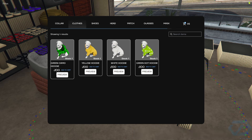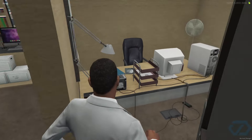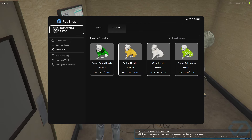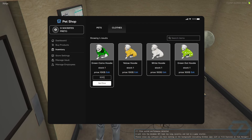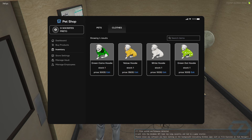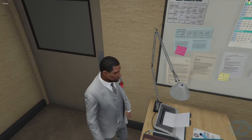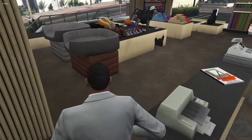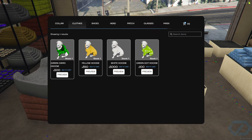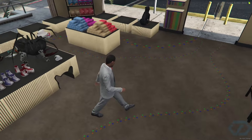You can see all the stock that I have bought and I can change the prices. I'm going to go to Inventory, hit Edit, and change the price right here. It may take a little bit but no worries. I've changed the price of everything. Going back, the price has been updated as you can see.